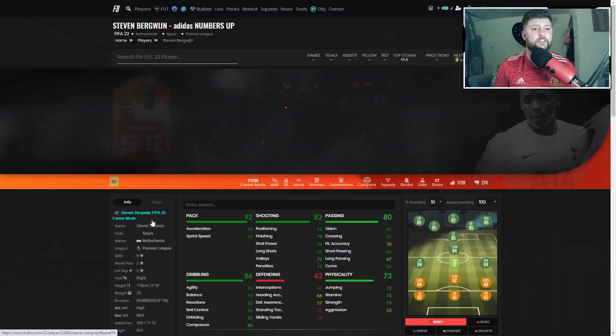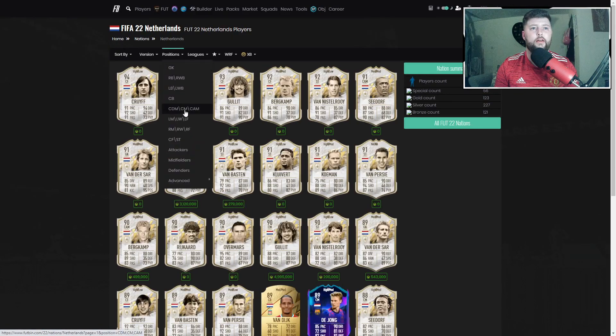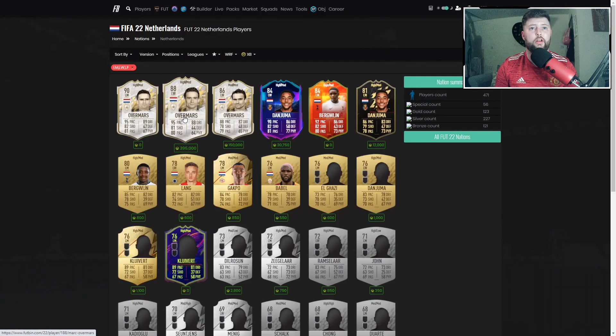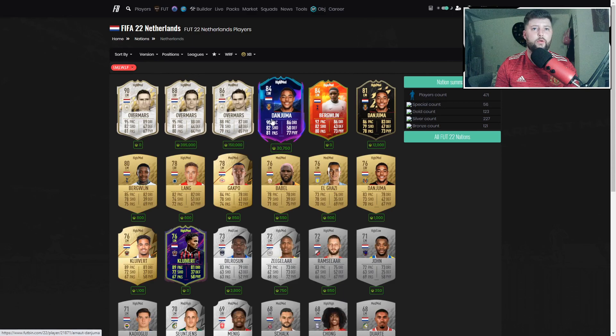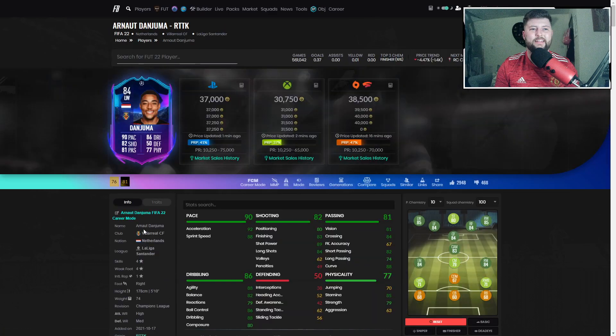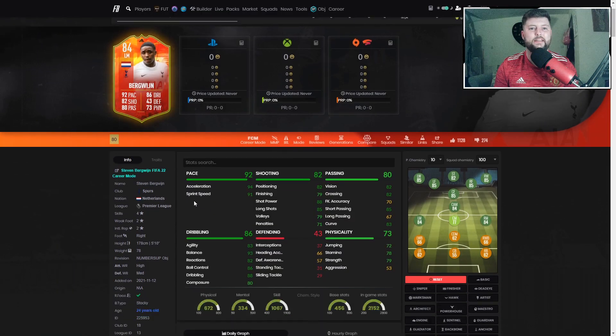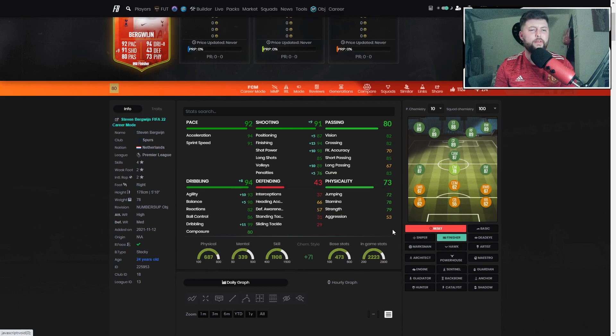For a Dutch team, I personally don't know if there are many or any Dutch left wings other than Danjuma. Danjuma has got a lot of work here - the 84 Road to the Knockout was still a chance to go up. Road to the Knockout Danjuma is incredible. But Danjuma is a four-star, four-star, so that already puts him in very, very good stead to be ahead of Bergwijn.